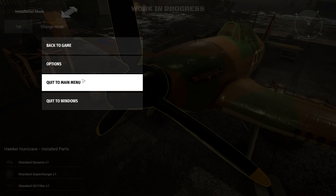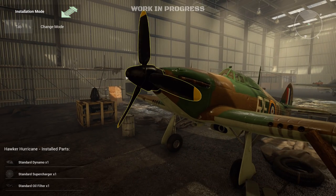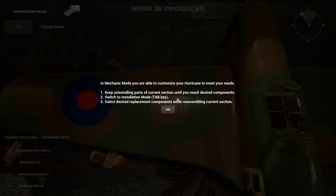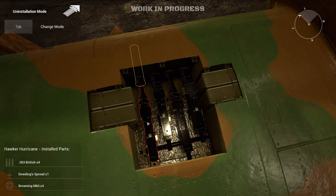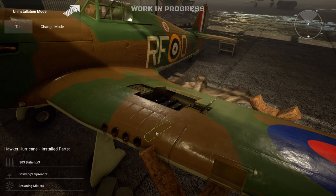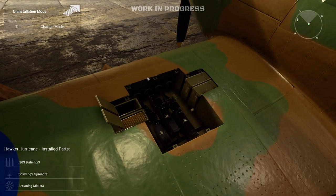Now let's go to the side where the Hurricane has its .303 machine guns. Here you can see all the components to make the machine gun work. We'll remove this structure, take off the belt feed, and something has to lock the machine gun in place — and that's exactly what that mechanic did.